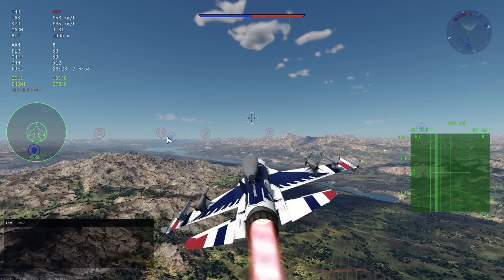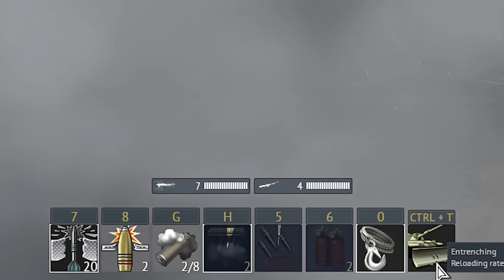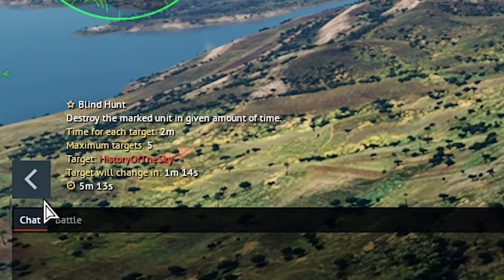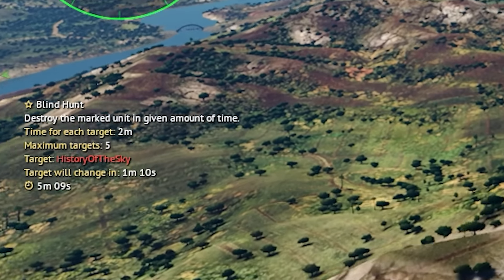Holding the Alt key releases the mouse, and you can use this to interact with the functionality at the bottom of your screen. And if you need a little bit more screen space, you can use this to dismiss the messages about active orders.